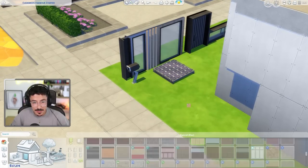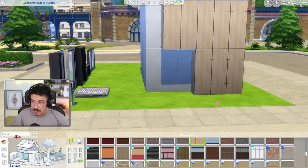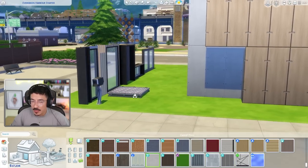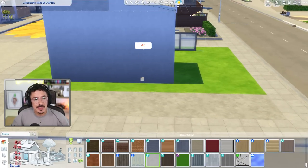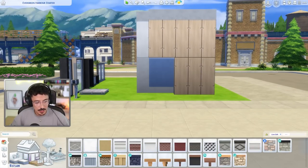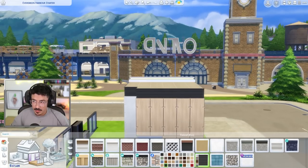Onto wallpapers. I've got some panelling to act as the wooden panels from the reference image — this is from Eco Lifestyle, I love it. For the white areas I'm going for a plaster from Eco Lifestyle as well. I'm going to colour everything white first and then pick out areas for wood panelling. For the roof I think we'll stick with black — I reckon that colour would work.